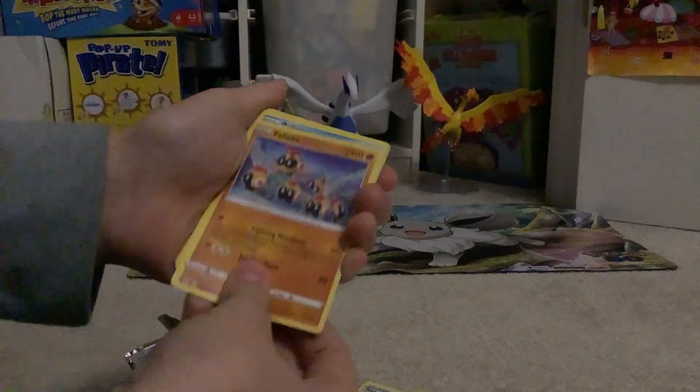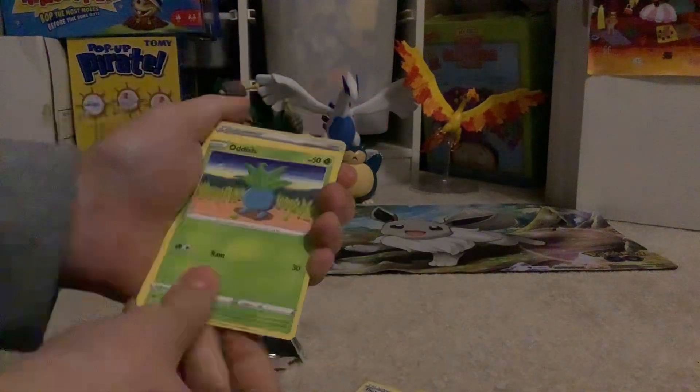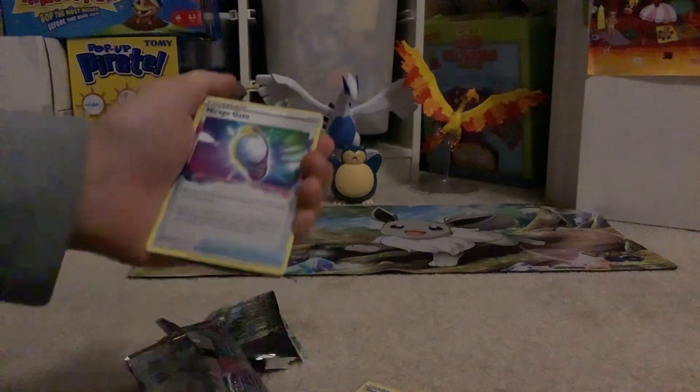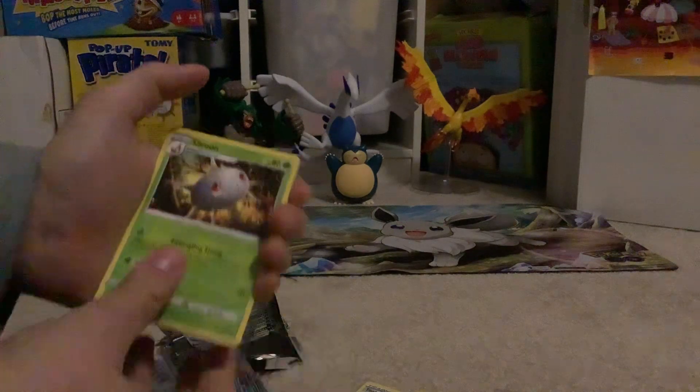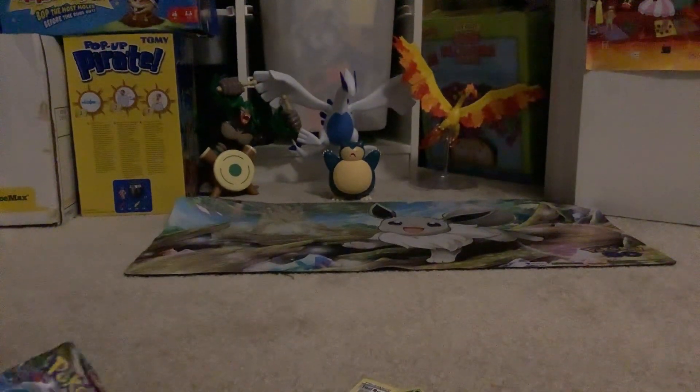We got the Garotina pack. Let's go straight into it. We got: Flanks, Poliwag, Oddish, Hushion, Grouse, Sea Dot, Ridgegate, Bennett, Energy, Silcoon, Ice Rider, and there it is. Next pack — another Gardevoir.